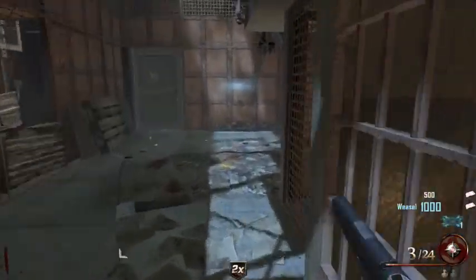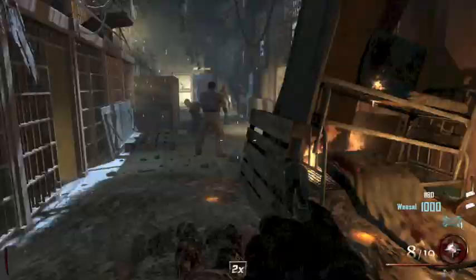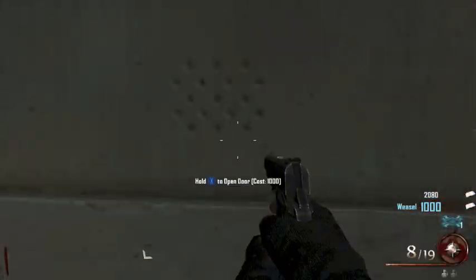So here I am in a game with iBlastoff, and straight off the bat all I've done is get myself a thousand points, because obviously points allocation is quite key for this as you are doing it in such low rounds. Got myself a thousand points to open the first door, and allowed iBlastoff to get the rest of them.